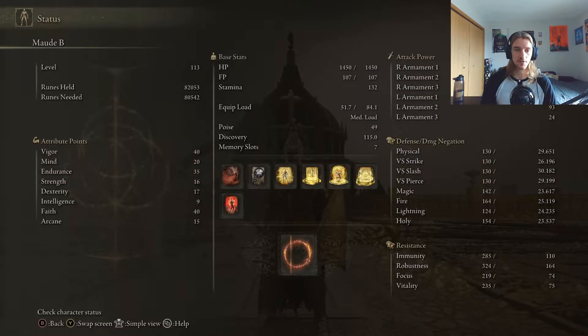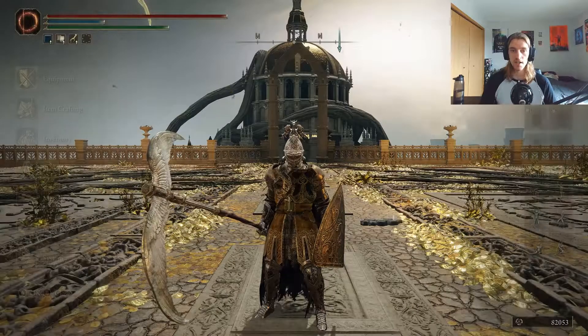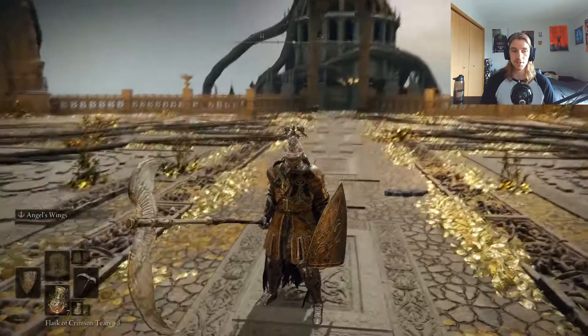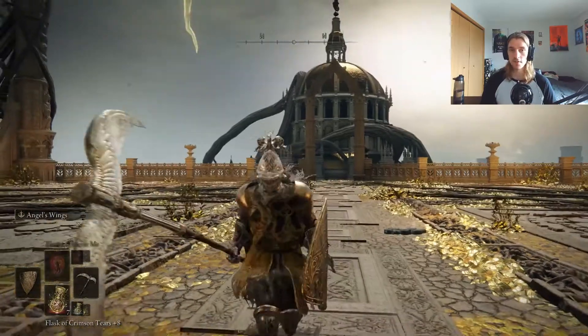Here are all my stats for reference. For spells, I have Ezekiel's Decay, Black Flame, Wrath of Gold, Blessing of the Earth Tree, Protection of the Earth Tree, The Lord's Heal, and Flame Cleanse Me.